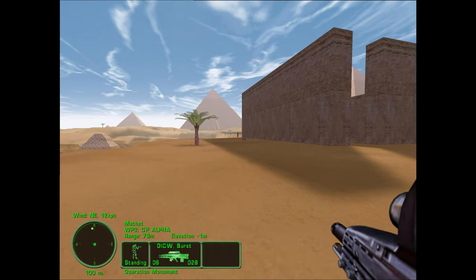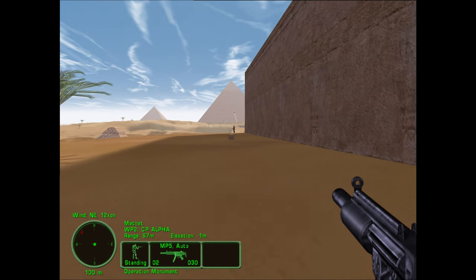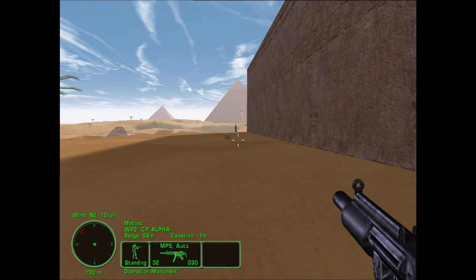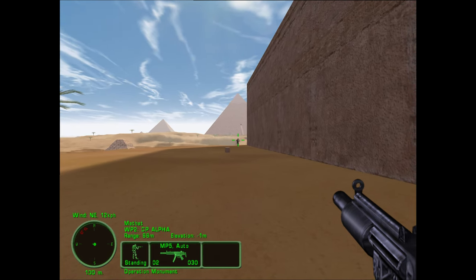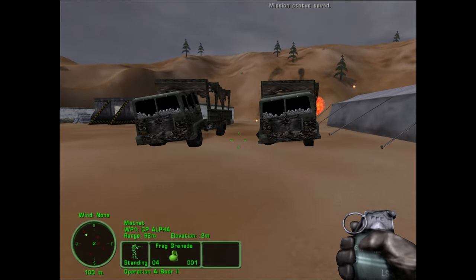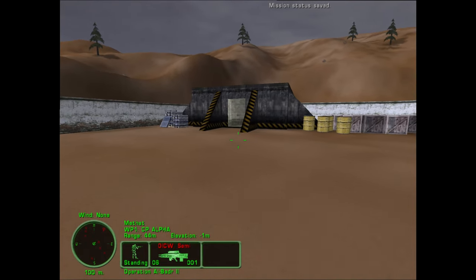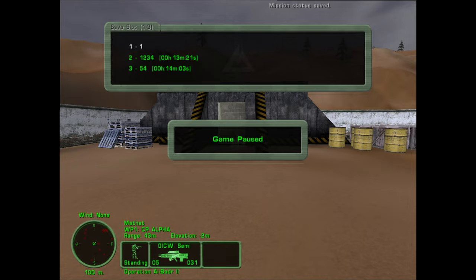You can see the graphics immediately in the first mission, where the pyramids are beautifully displayed. So it was not purely a voxel engine, but a hybrid, which allowed a higher resolution. The Data Disk Task Force Dagger, which came out a year and a half later, was worse — I had to settle for lower resolution, only full HD. The game looked worse and for a year of production it was really hard.